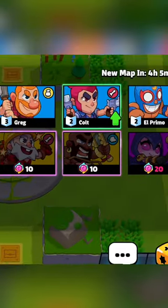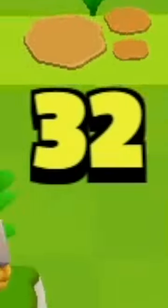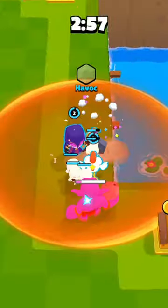The game features characters from all Supercell games. There's currently one game mode that I can play, Jump Hunt, where you compete against 9 other players to collect the most gems before the timer runs out. You can do so by cutting down trees, taking out bosses, and other squads, and you can find buffs throughout the map that can help you.